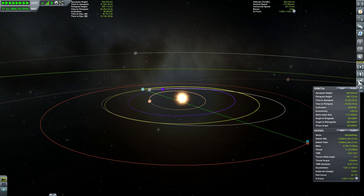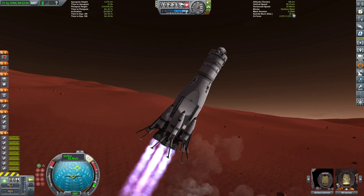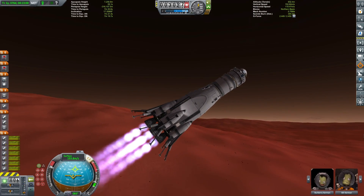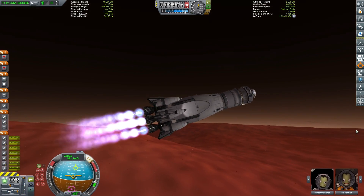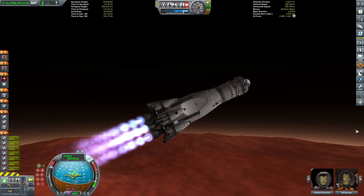We can do this with Kerbal Engineer there in the bottom right hand corner. There are other great mods like Transfer Planner which will let you do this sort of thing in an easier way — I tend to just stick with Kerbal Engineer and the transfer window planner website. Bringing in those solar panels and launching. Obviously on Duna we can do our gravity turn pretty much as soon as we lift off — there's hardly any atmosphere to slow us down here, so we're gonna punch straight out of the atmosphere very quickly.